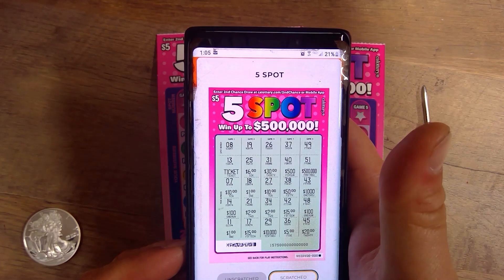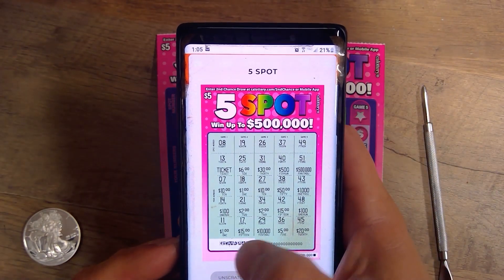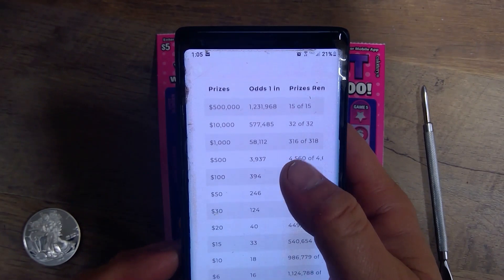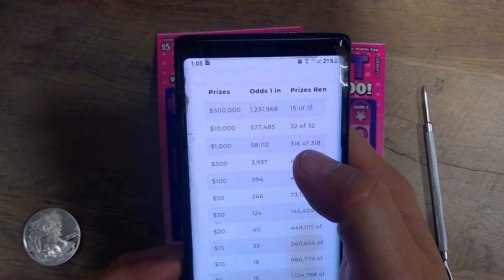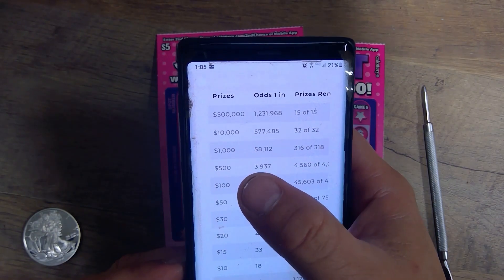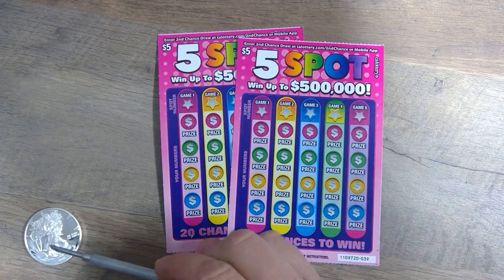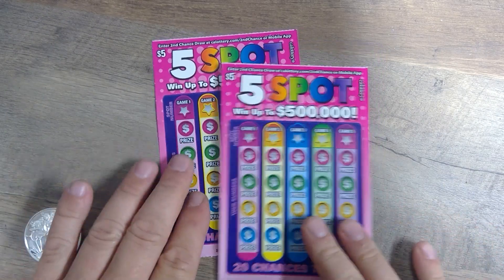You've got your game numbers, and here are the ones you have to match down each row. There's your barcode so you can scan on the app. According to the app today, we have all prizes still available for the top two. Looks like two or one of the thousands are already gone. Let's see if we can win some of those — we've got our lucky Liberty coin, see if she gives us any luck today.